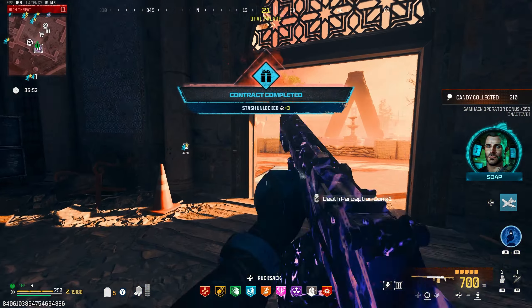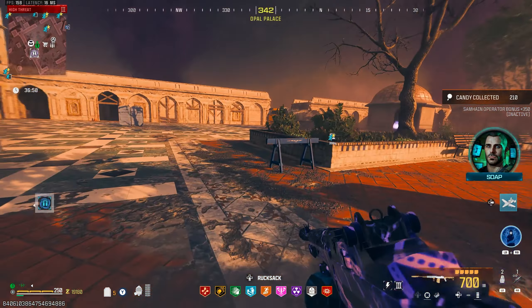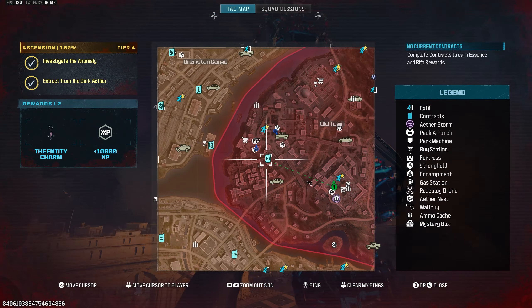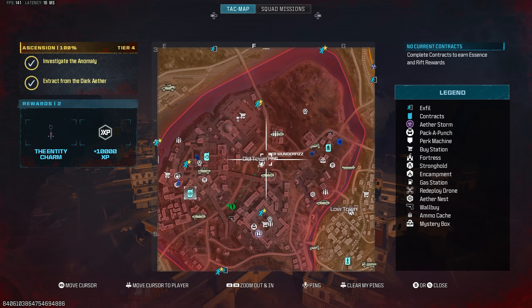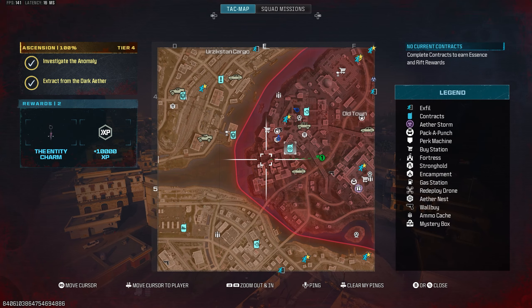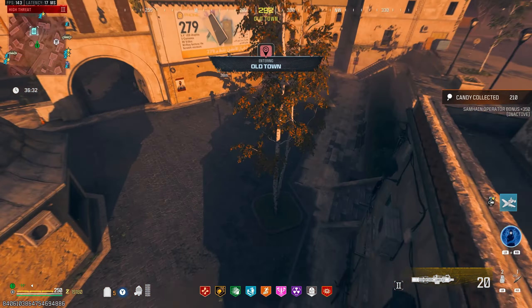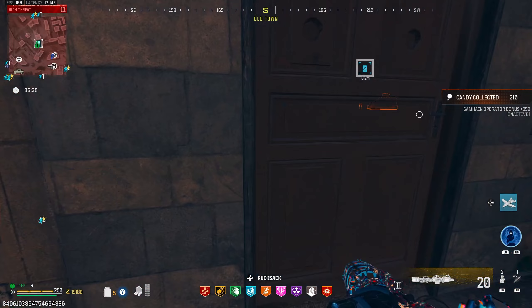Contract complete — let's see what's in here. Death perception for free. Like I told you boys, never pay for that perk — always get it for free, not worth paying. Let's go for that bounty. You know what I haven't seen today? We haven't seen any blood burners — where's all the blood burners at today?